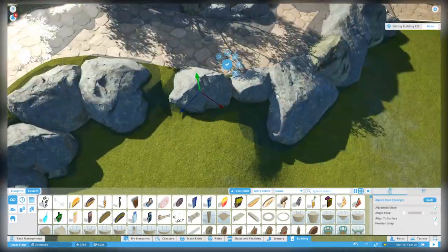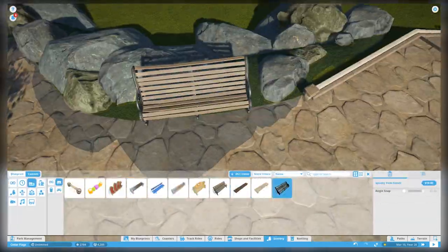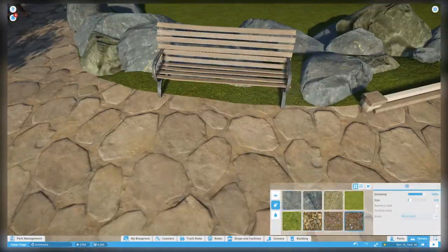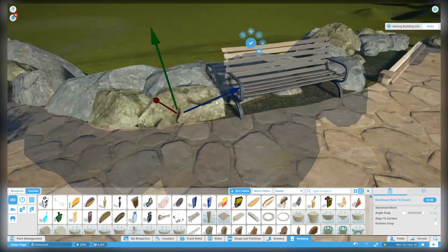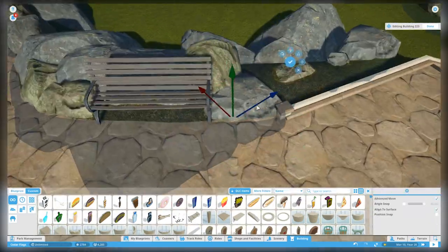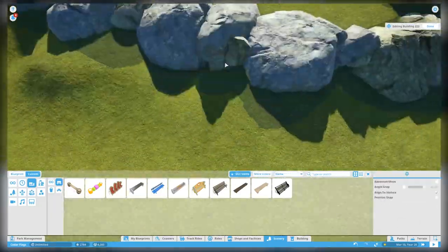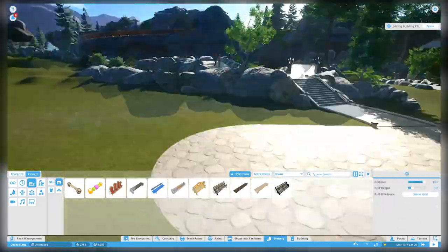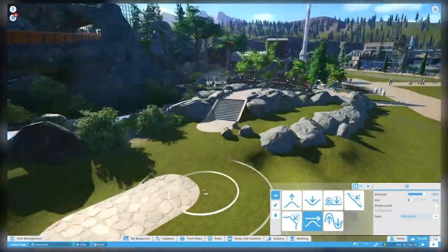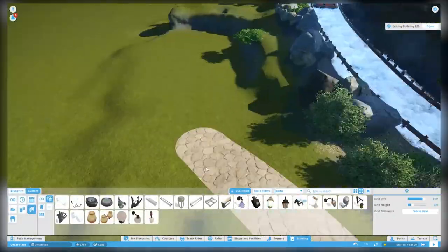I'm not sure if it works out - you guys will be the judge of that in the comments. I wanted to build up the terrain in spots with rocks as a barrier, and then in between those little rises in the terrain I wanted to have some really awesome landscaping around the area - to look a little bit natural but also like we planned it to be landscaped.